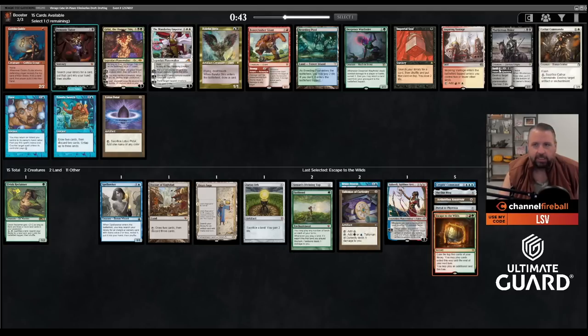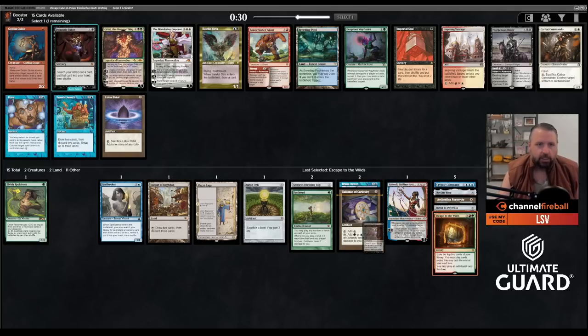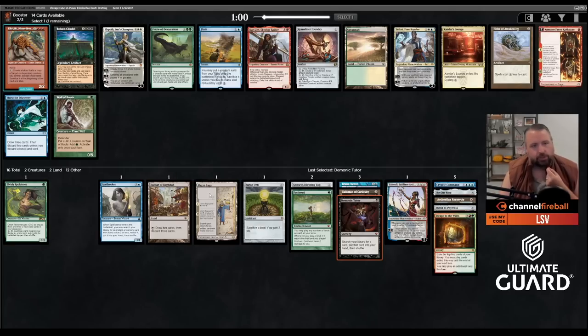This pack has Frantic Search, Lotus Petal, Breeding Pool, and Demonic Tutor. Even though we don't have black mana yet, we can get there — Spell Seeker for Demonic Tutor is kind of nice. When you have Zurn Orb, Fast Bond, and maybe Crucible, basically any three-card combo gets a lot better when you have a Demonic Tutor. There's a chance Lotus Petal or Breeding Pool might wheel — not zero percent.